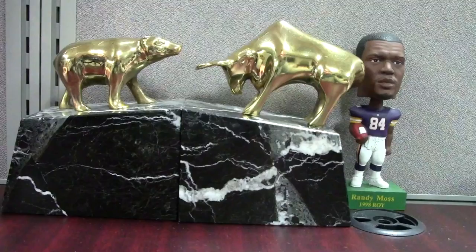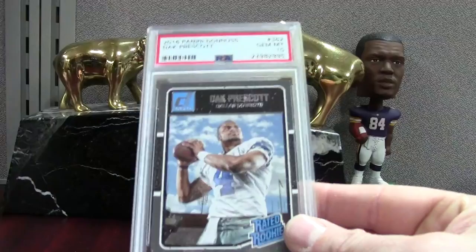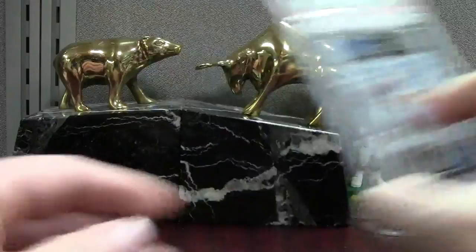Here's a Russell Wilson SP Authentic mint 9 — we saw the 10 a little bit ago, here's the 9. Dak Prescott Donruss PSA 10 — just the base Donruss, but I think this is like a 40-dollar card. This one looks off-center to me — it looks fatter on the left — but PSA let it go through. Here's a Zeke Score — there's about three of them. This one got a midnight grade.